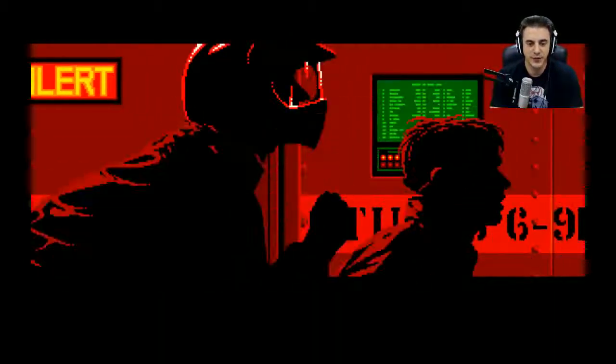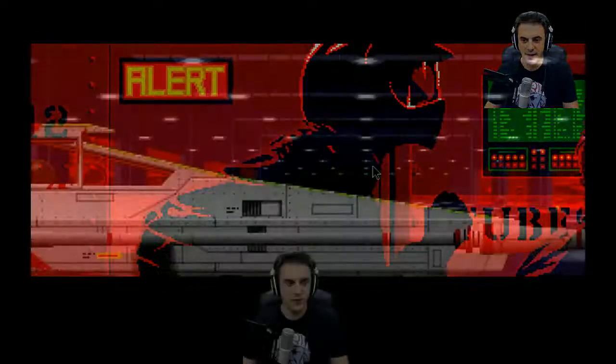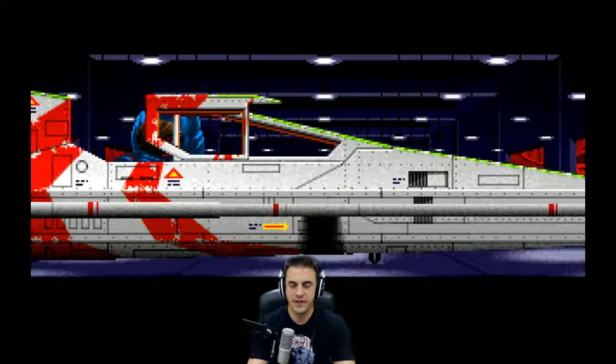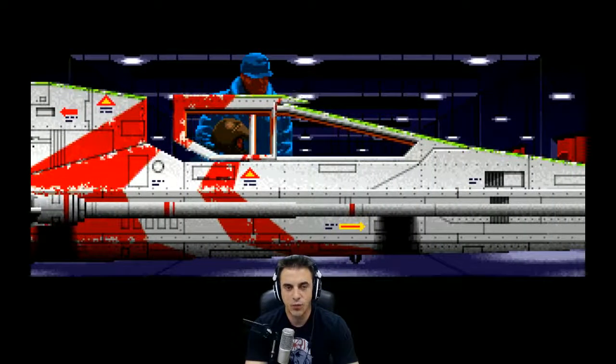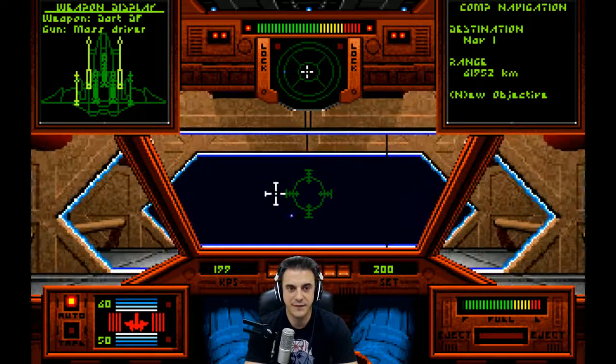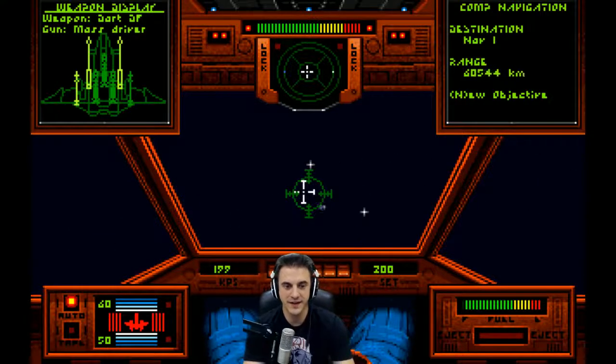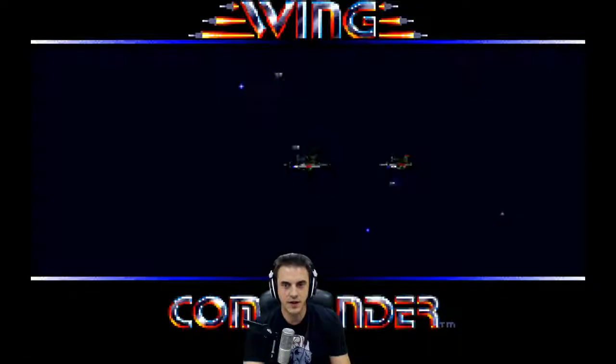No one gets through. It looks like we're going to have our hands full - one transport or more, with at least four fighters defending it. We're on the Scimitar with two dumbfires and three heat seekers. Let's set our engines and autopilot.